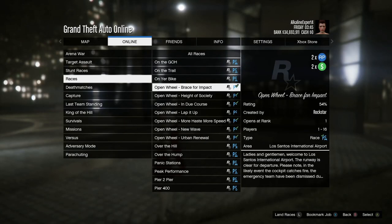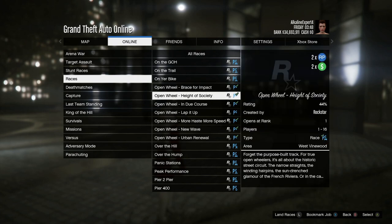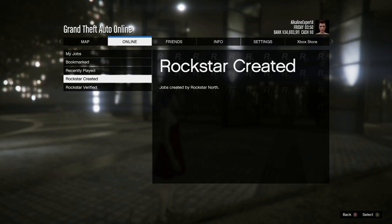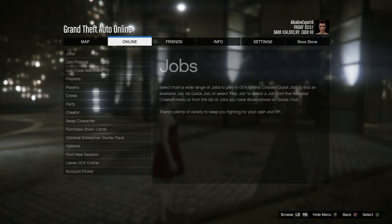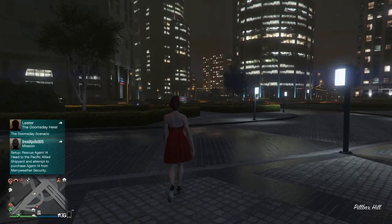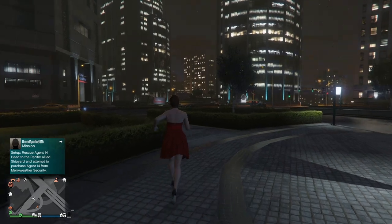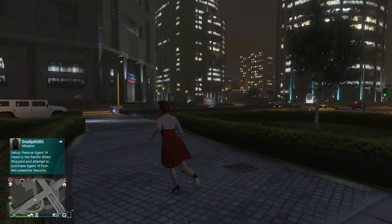Moving on to money-making opportunities this week — there are not really that many. We have double money and RP on open wheel races, as well as double money and RP on VIP work and challenges. So if you do a Headhunter that takes around 3 minutes to complete, you won't get the usual 20k but you'll get at least 40k for about 3 minutes of work.